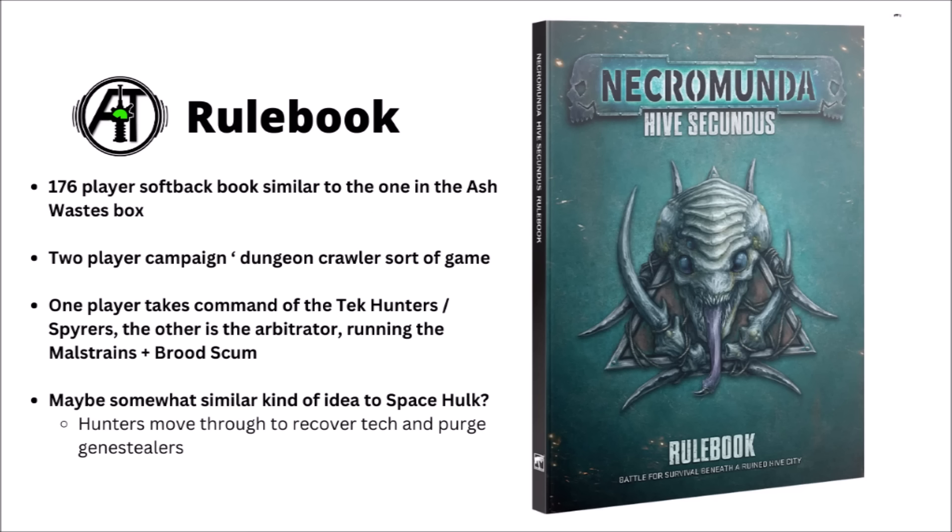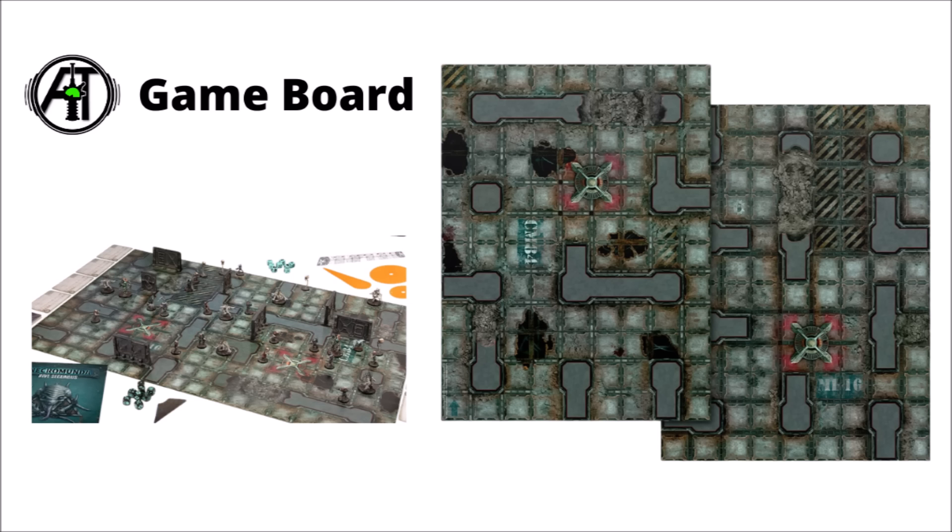Also in the box set is a 176-page softback rulebook, kind of similar to the one that they had in the Ash Waste box. It's an interesting system — a two-player campaign where basically you have one player doing the actual incursion force, mounting an expedition into Hive Secundus and playing missions against the Maelstrains that guard it. It almost feels like a bit of a dungeon crawler, and perhaps not so very dissimilar to the idea of Space Hulk — close confines and Genestealers rushing out at you to try and claw apart your guys. The game is played on a double-sided game board with hive walls and narrow confined corridors, set up with a bunch of bulkhead door plastic terrain pieces.